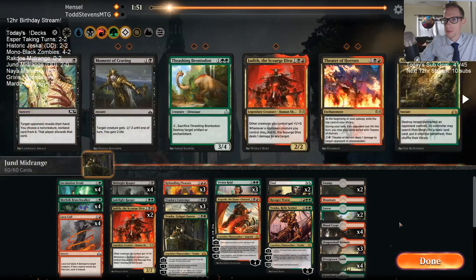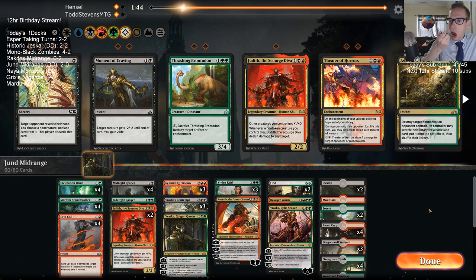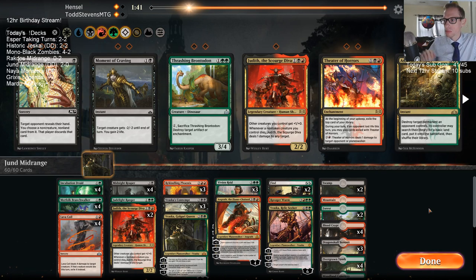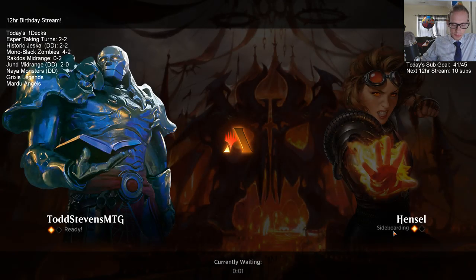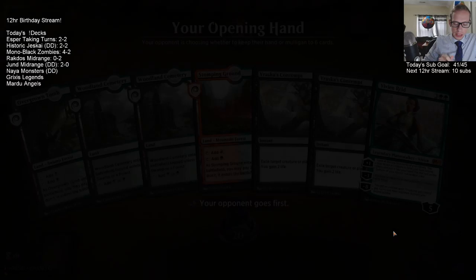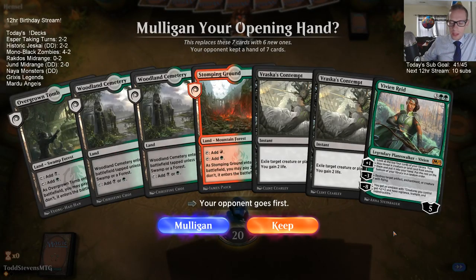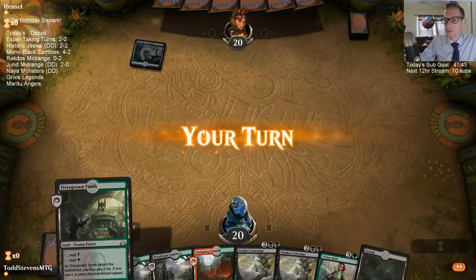Game three. I kind of want some Duresses to take their planeswalkers. The same vein of midrange battles — these midrange battles go long and can result in top-deck wars. If we're in a top-deck war, I don't want to be top-decking Duresses.